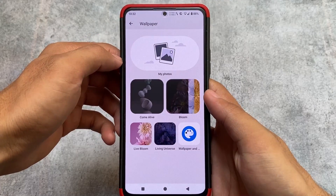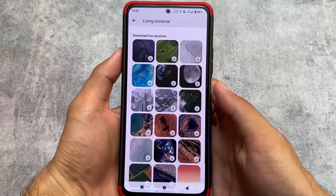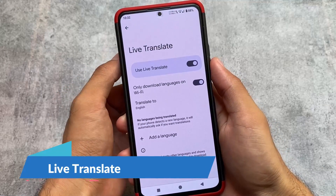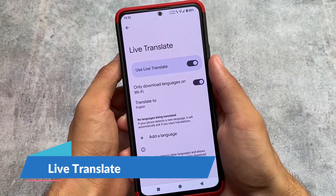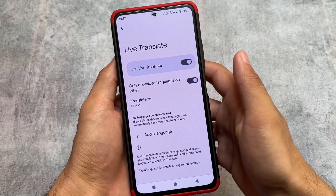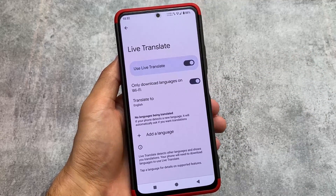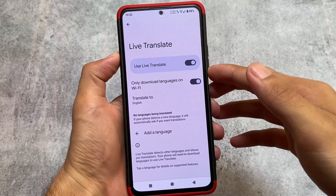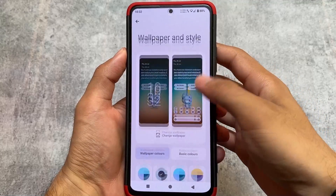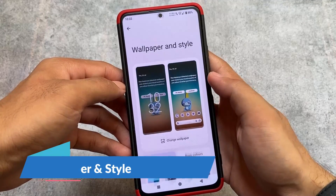Even after using LineageOS, being able to get Pixel features on your device is amazing. All the live wallpapers are available. If you use the Pixelify module, you will also be able to use Live Translate, which is not available by default in LineageOS official versions. A lot of custom unofficial modded LineageOS ROMs are available for some devices, but if you're a LineageOS 20 official device user, you might not get these features by default — only after installing Pixelify.